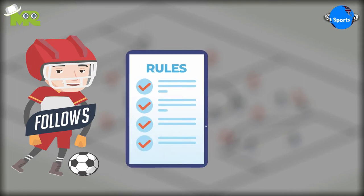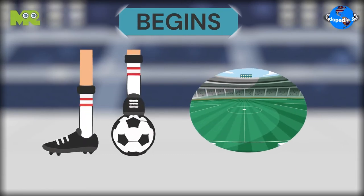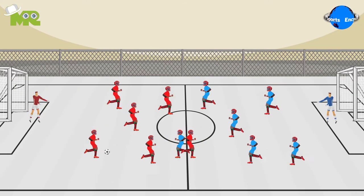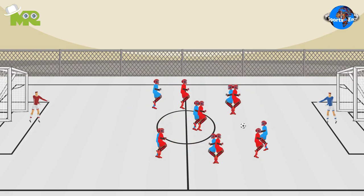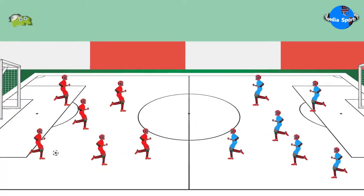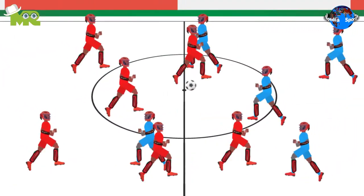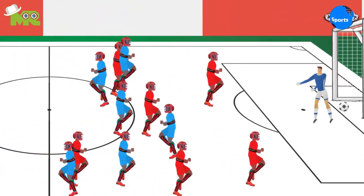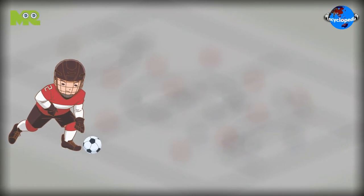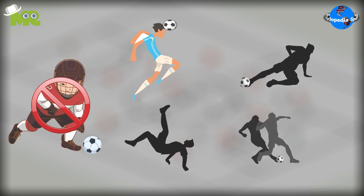The game follows almost all the rules of a regular soccer match except for a few changes. The game begins with a kickoff in the center of the field. After the kickoff, both teams start struggling for possession with the target of driving the ball into the opponent's goal post. The game follows a similar scoring format as football, where a goal is given when the ball passes the goal line in the goal post. The game does not allow any kind of heading, slide tackling, aerobatic kicking, boarding or body checking.